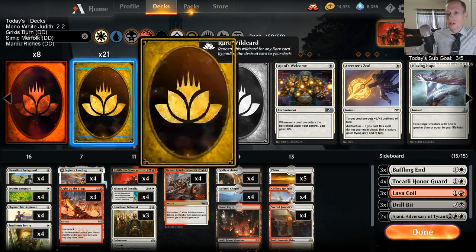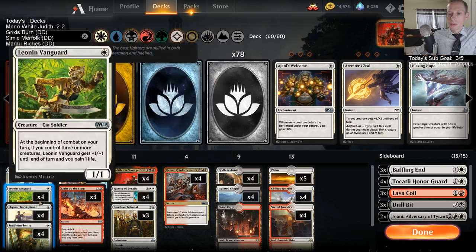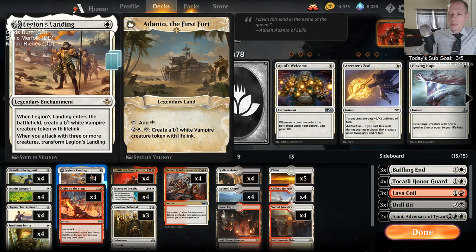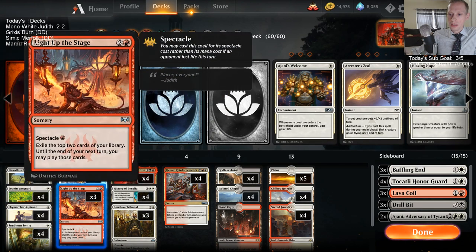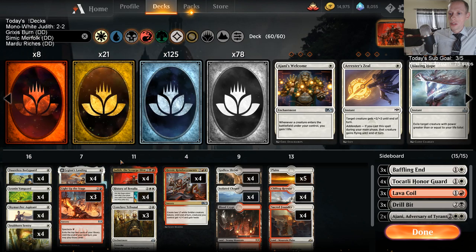If you want to play mono white aggro with a splash, I'd go back to regular Boros or Azorius with Deputy. If you want to go with Judith though, I think we just need to make the deck a little more powerful. Twenty-one one-drops is probably too many — sixteen is fine. We need the Benelish Marshals also, so you can have Marshals and Judiths together. Maybe even some Venerated Loxodons too, because that card's amazing.